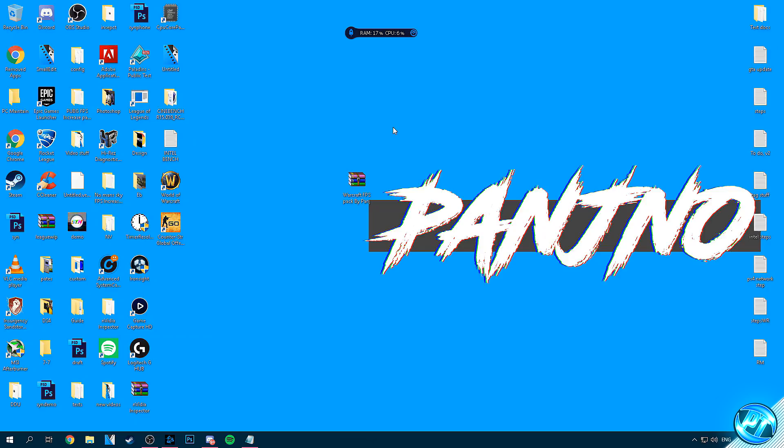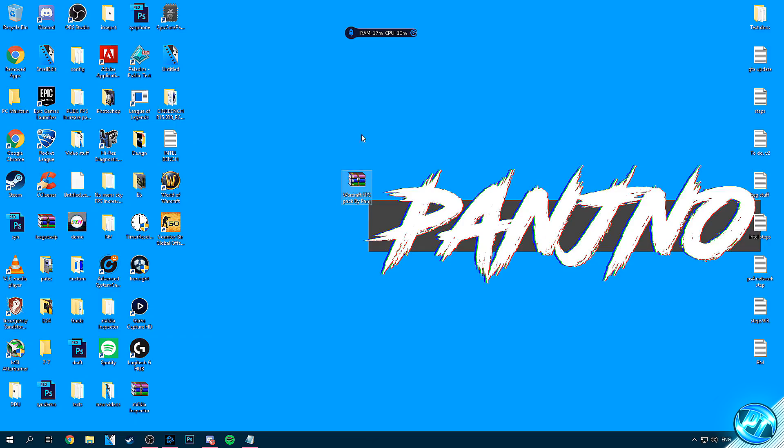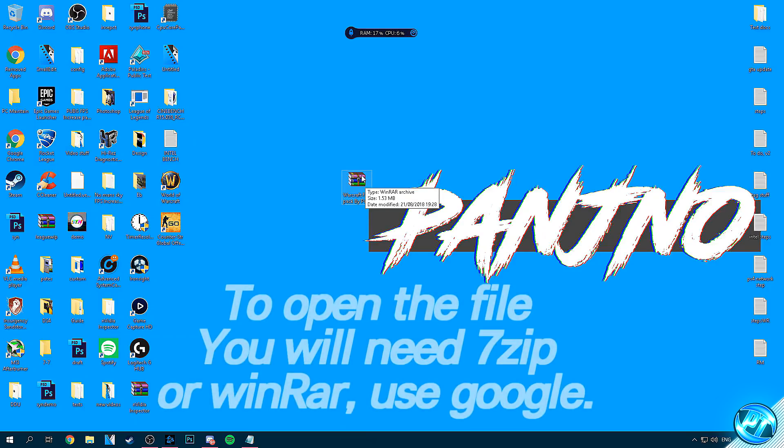Navigate down into the description and click on one of the download links — if the first one doesn't work try the second one. Download the file and put it onto your desktop and you'll be given a file named Warcraft FPS Pack by Panj. Inside of this file you'll either need 7-Zip or WinRAR to open it. I'd personally recommend 7-Zip, but WinRAR is fine too, and then we can go ahead and open this file up.